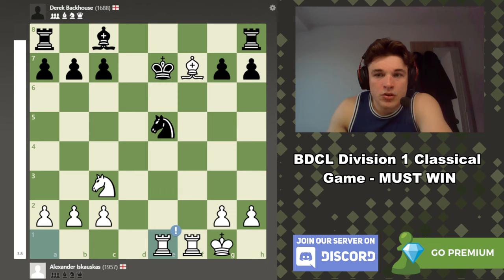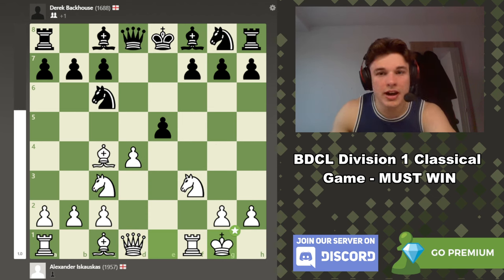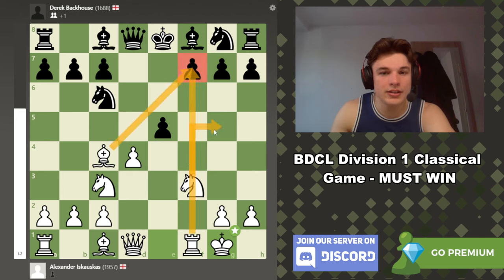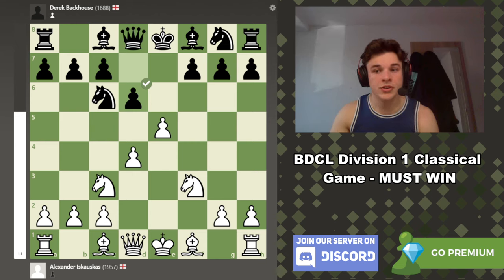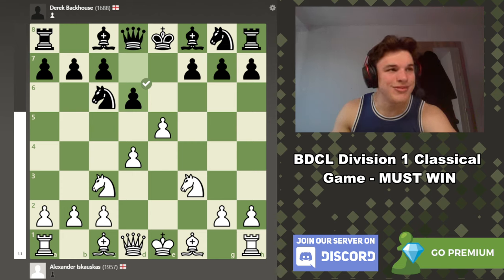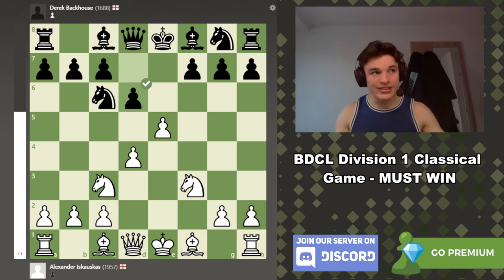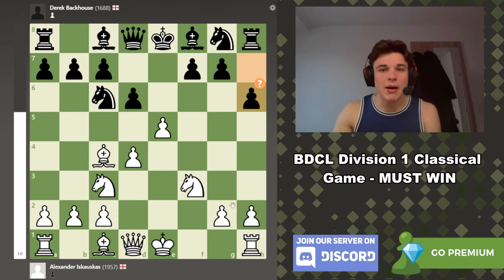My opponent tried to play on. I got to this position in my head and was like — this is game over if he tries to take me. He didn't take me. As I said, I'm going quite in depth with these lines because it's not that long of a game. I hope this is helping you, not only if you want to play the Vienna Gambit, but also if you just want to improve your attacking chess in general. You've got to learn when to sacrifice material, and here I think it's a no-brainer. So Bc4, my opponent goes h6.